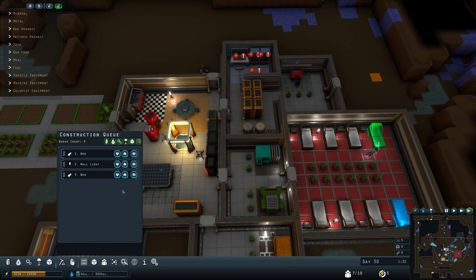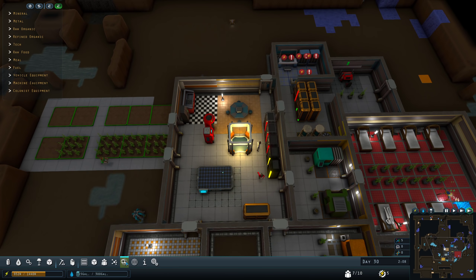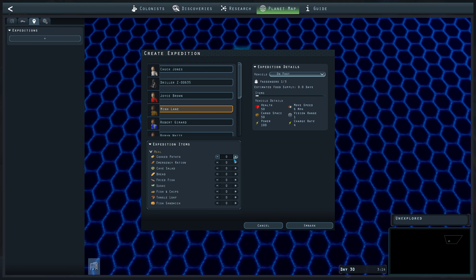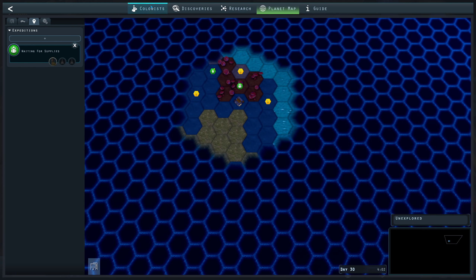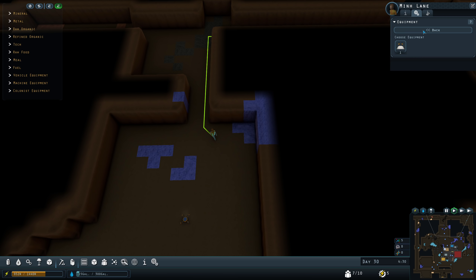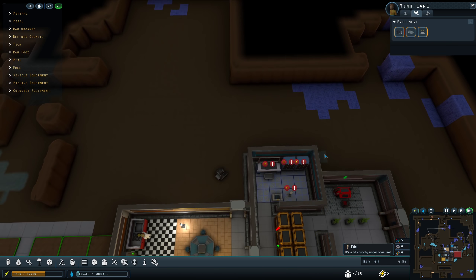That does mean I should start going on expeditions. If I go up to the planet map and start an expedition — Min, I'm going to send you. You're going to be on foot because I don't have a vehicle for you yet. I'm going to send you with 15 cooked potatoes. Also, I haven't set Min up with equipment — might as well get him decked in high-tier equipment before he leaves.